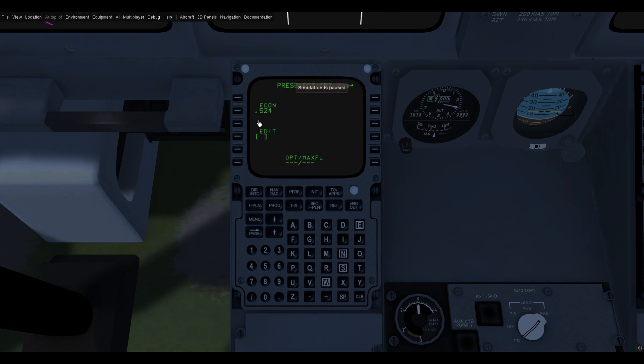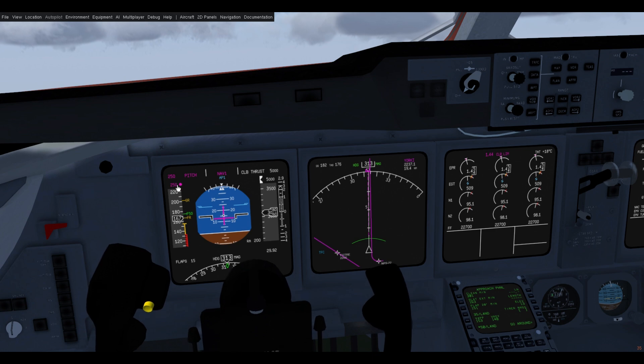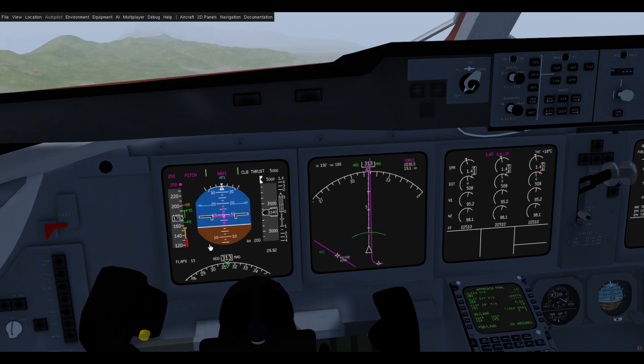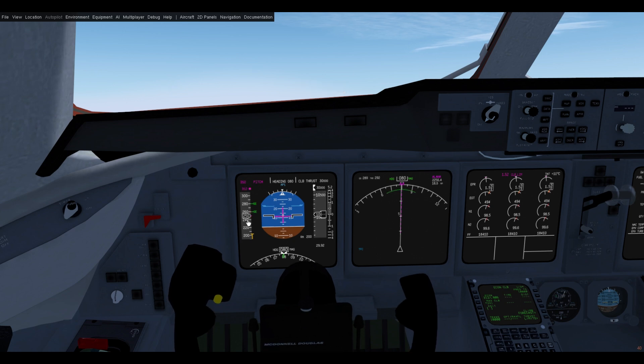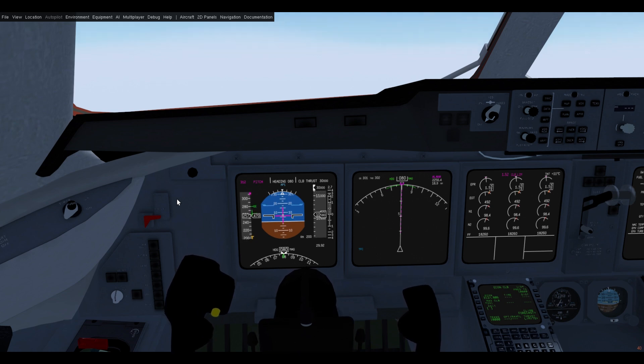We can also go to the pre-select page to select our cruise settings, and here the descent page. When we reach our acceleration altitude — which you can see here is 3,018 feet — it will automatically advance to 250, the nose will lower and it's going to accelerate. So we're past the flap retract, let's bring the flaps up and the slats up. You can see we are currently climbing to an altitude of 30,000 feet, and when we cross 10,000 feet it will automatically accelerate from our limit of 250 to our econ climb speed of 312 in this case.